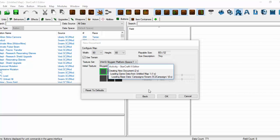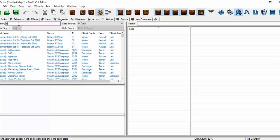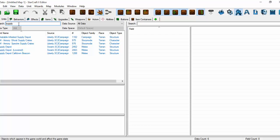So we're spending most of our time in the data editor for this particular tutorial. What I'm going to do to show how to produce campaign units — as you've seen, we've made sure we have the campaign dependencies as part of our map. I'm going to just go and grab the standard supply depot.